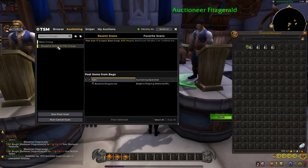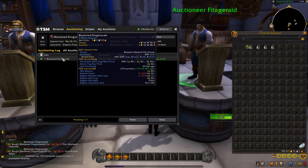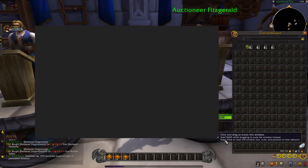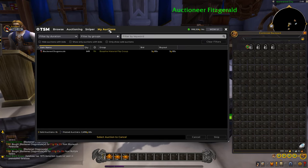Make sure you have the material flipping group selected, go to Auctioning, then run a Post Scan. This will post everything for you — just spam mouse scroll up and down with the TSM macro set up. As you can see, we've got them posted up on the auction house. We bought them for around 2–3 gold each and we're reselling them for 3 gold 85 silver each.